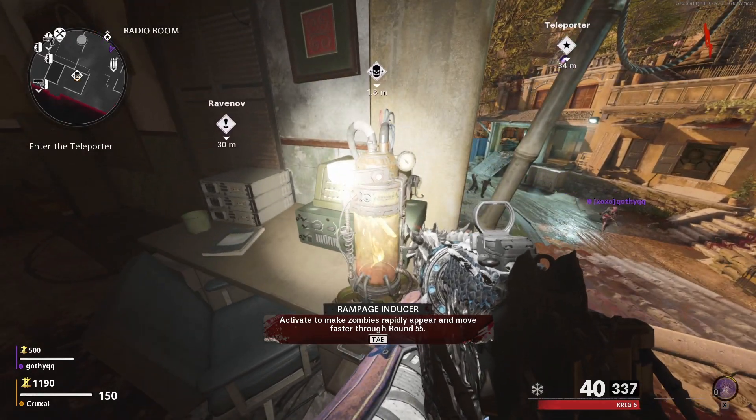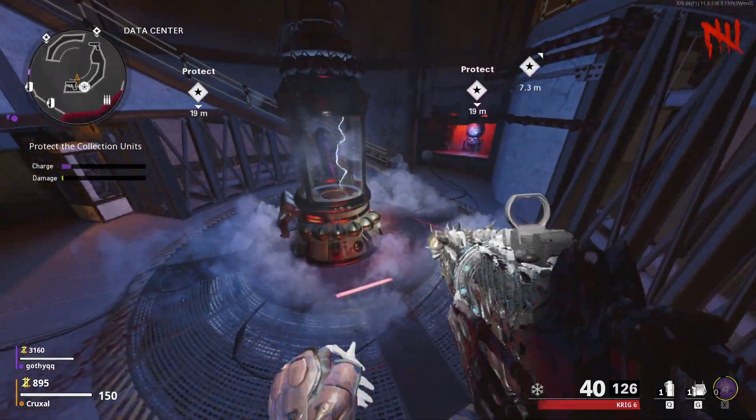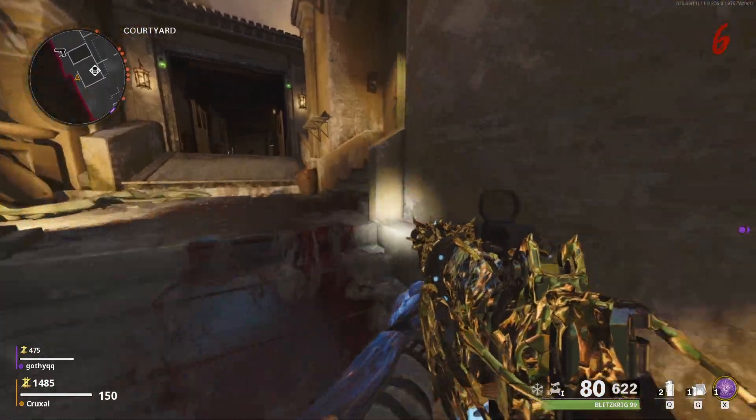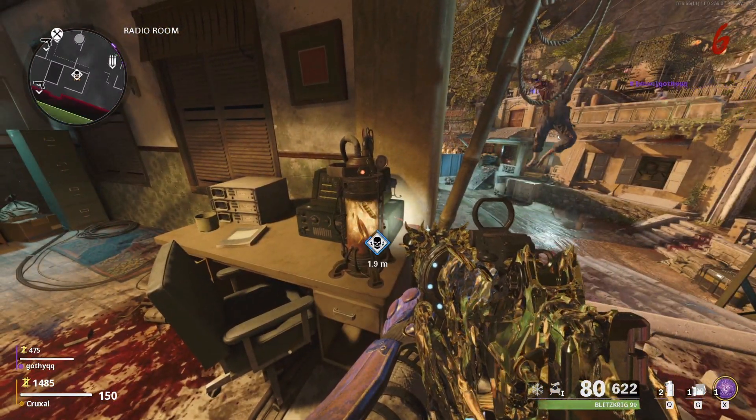When recording here, I was playing with my girlfriend, and when we play on Firebase Z, we don't mind taking a couple extra minutes and waiting until power is on fully to turn on the Rampage Inducer. Either way, make sure you turn it on and activate it once you get the power on, and you are pack level one at least.